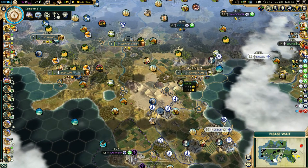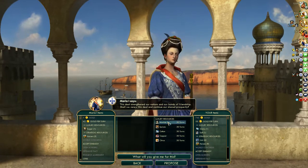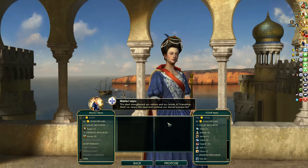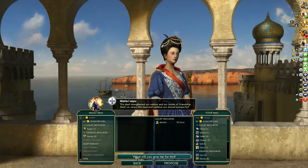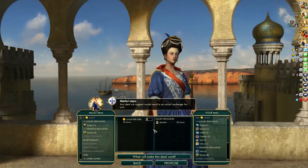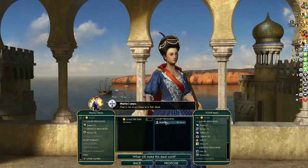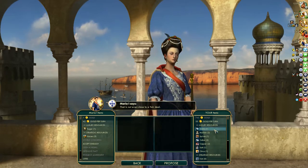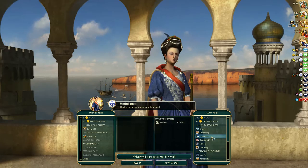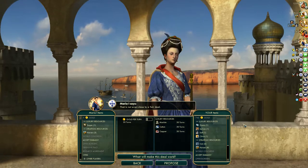We'll see how long it takes to build forces up, and we'll start our turn now. Let's see how much we can get for a single luxury. A new deal would suggest an unfair trade. Let's try a trade of six — that's slightly unfair. Five is not even close to a fair deal, so she's going to trade four per luxury. Let's go ahead and trade her the additional luxuries that we've got duplicates of.